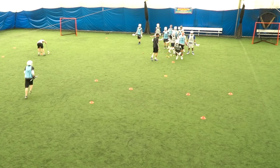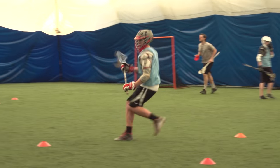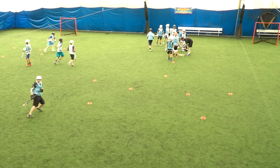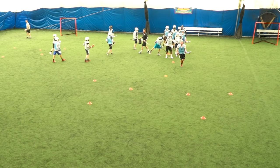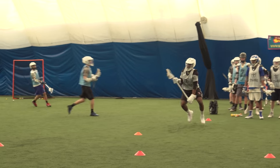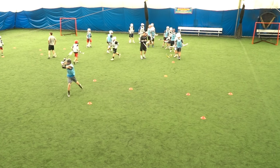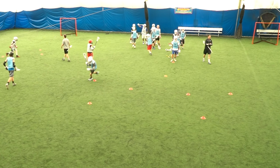Nice, much better. So when we're re-attacking, try and re-attack at this next cone right here. We don't want to dodge towards the end line, we want to dodge at the goal. Nice — split. Great job. Retreat, then re-attack. There you go. Nice — get the defenseman to relax, and then re-attack. Create that separation, that space, so he has to take another approach angle, and re-attack when he's out of position.